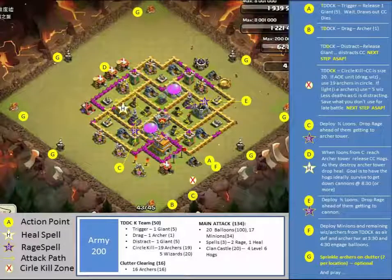With that in mind, here was the plan we laid out. Typical T-Duck from the beginning: trigger, drag, distract, and circle kill the Clan Castle Troops — that's steps A, B, and then X. Once we get to that point, we move into the main attack from Point C. Half of the balloons get deployed there, and then you Rage Spell in to get past the Wizard Tower. As it engages the Wizard Tower, you drop the Clan Castle Hogs from D at 10 o'clock and drop a heal on that, allowing the two to work in combination, then come in with your last half of balloons from Point E. They route around the other side with a Rage Spell there. After that, cleanup with F and G — G being where you drop archers to clean up the outside.